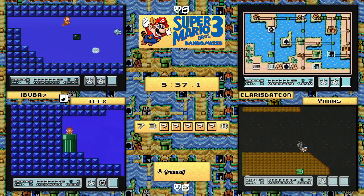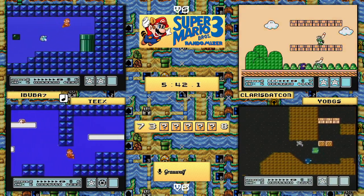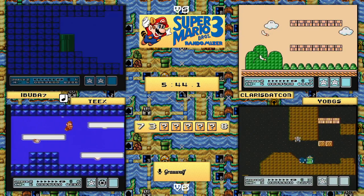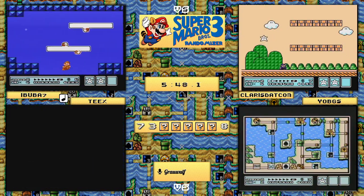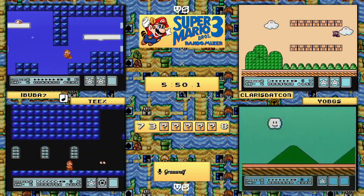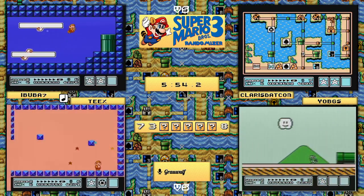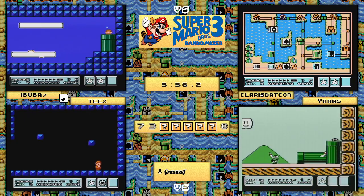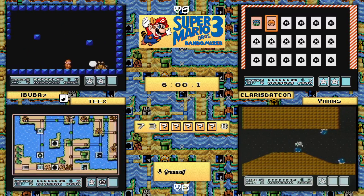As runners get through 3f1 or 3f2, yo_bgs is currently working on 4-3, looking to not take any further damage. However that is very difficult, especially with the spine dropping from the ceiling - he takes an unfortunate death with the bob-omb. He will have to go back and play it again as it's required, and he does not have a hammer to break the lock in front of Wendy's castle, so he's got a little bit of work still to do.